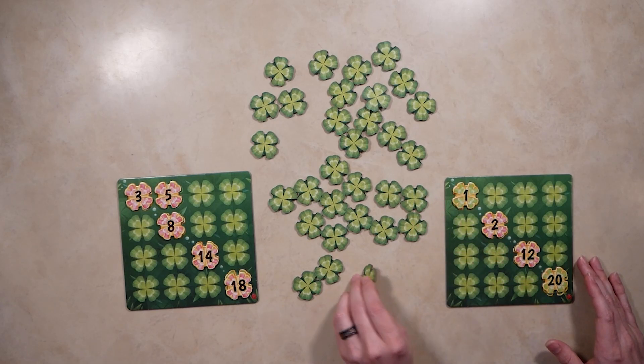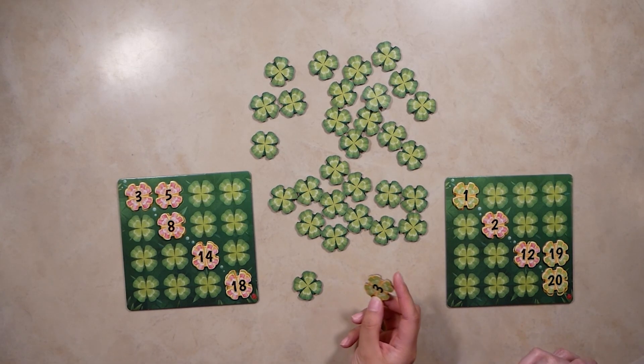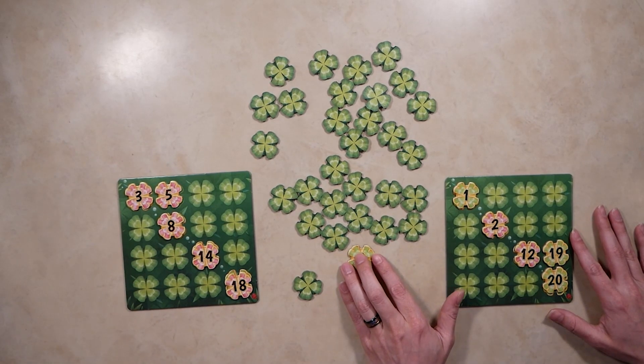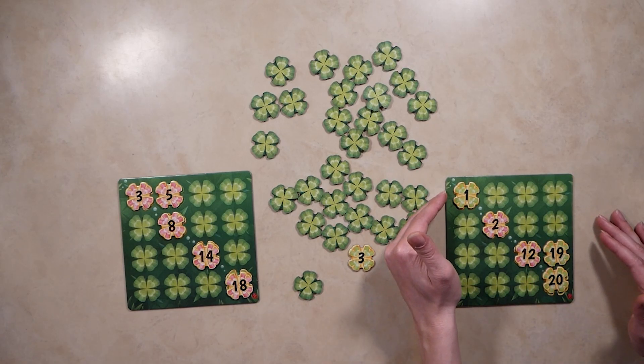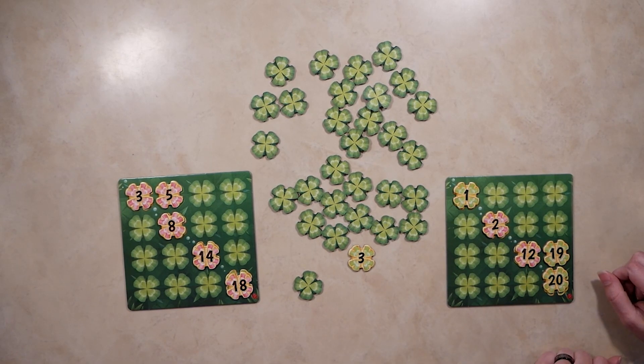We're going to be going back and forth like this until either someone fills up their board, or the last clover has been flipped — that person will finish out their turn and the game will end. You cannot repeat numbers; if I just grabbed a three and there's already a three, I can't place it, so I'll put it back in the center. When you add a clover to your board it has to be a legal placement: it must be in ascending order from left to right on every row, and also from top to bottom in every column.